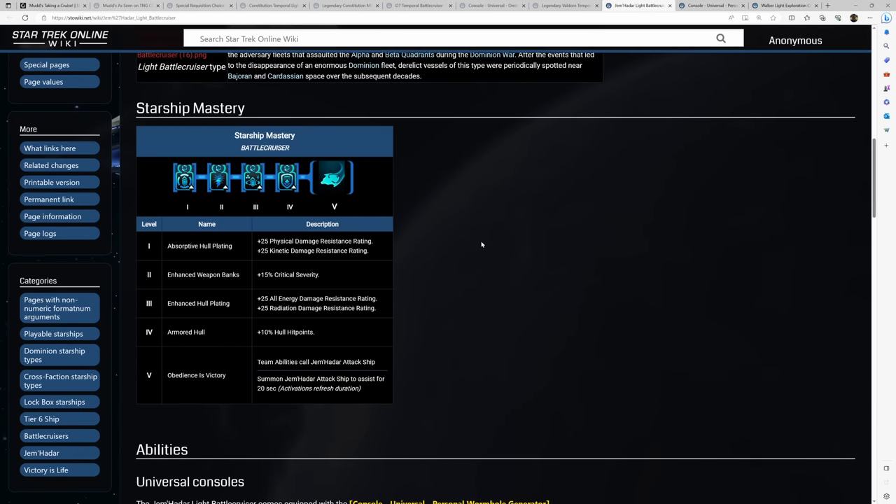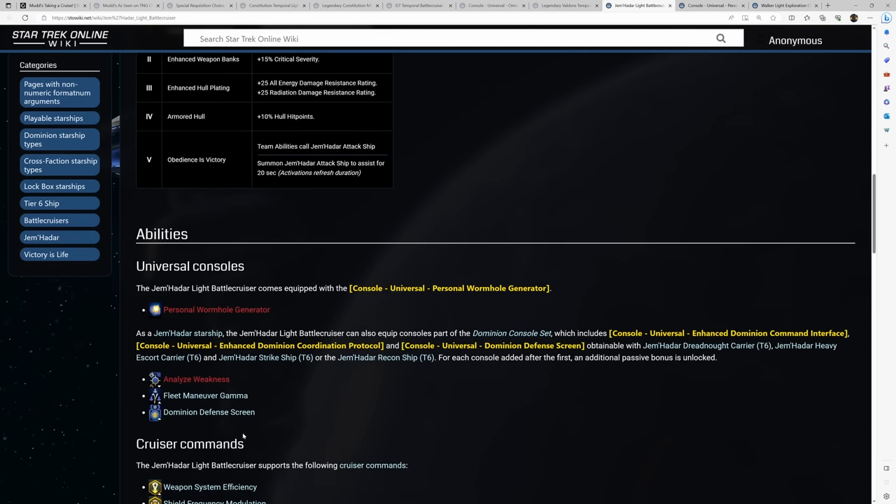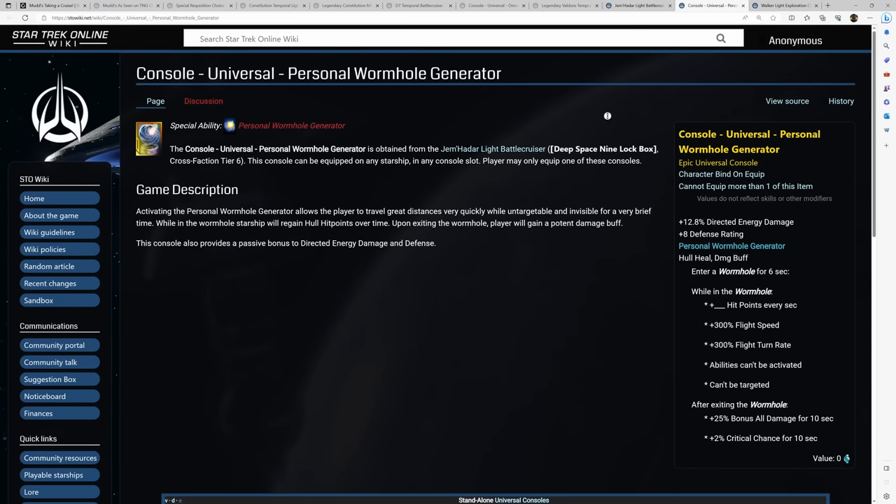It does have Weapon System Efficiency for those that like that cruiser command. The utility on this ship isn't anything game-changing. The starship trait is Obedience is Victory — when you hit team abilities like TAC team, Psy team, Intel team, it summons a Jemadar attack ship, and every time you hit another team ability it extends the duration of that attack ship by 20 seconds. It's a fun trait for another summon, but nothing game-changing. The console off the ship is Personal Wormhole Generator, which is pretty much a meta console for PvP as an escape console — doesn't have practical use in PvE, but if you're interested in PvP, it's a nice escape console to have on account-wide unlock.